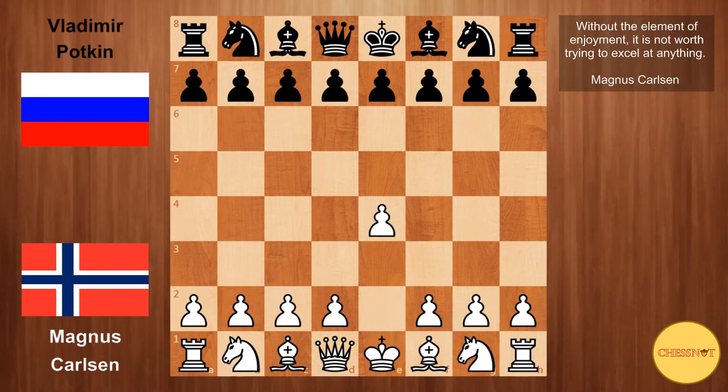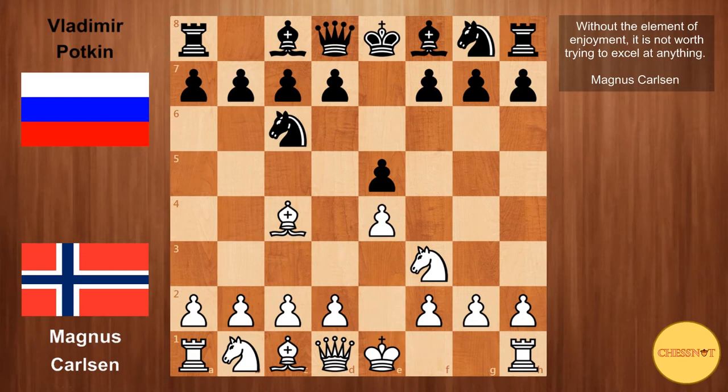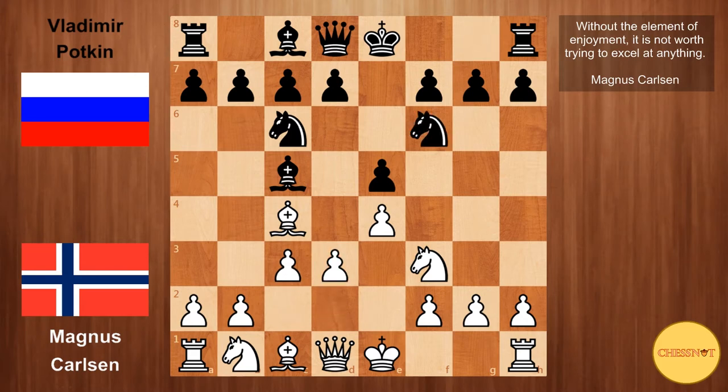Carlsen opens with e4, e5 from Potkin, Nf3, Nc6, and Bc4 — the Giuoco Piano, an opening that has become rather popular these past few years. Bc5 from Potkin, a very standard reply, c3, Nf6, d3 — so d3 is now more commonly played as opposed to d4, which was more popular in the older days.